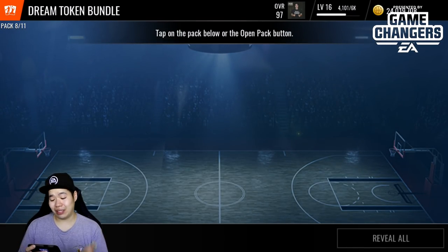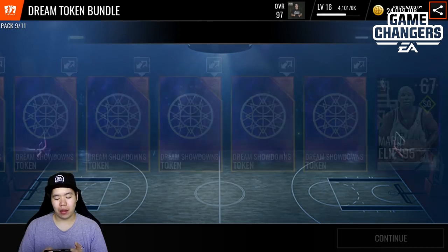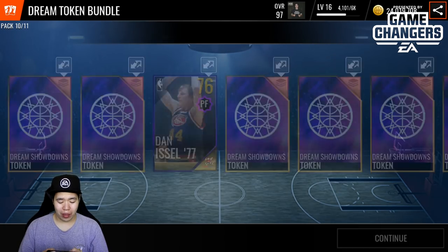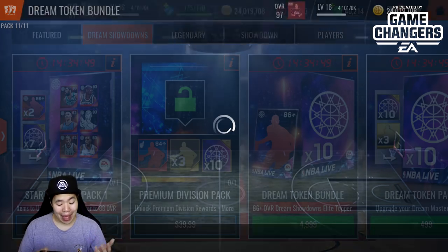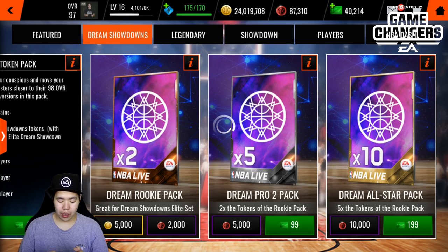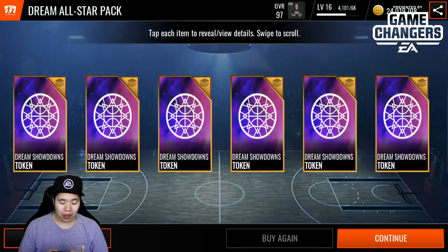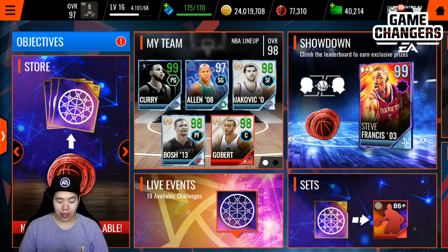We're gonna open these quickly and jump into the sets because we'll have over 100 collectibles available. The rep cost is 10,000 rep, which is super easy to grind. We might get an 86 overall or even a 90 overall from these packs. We got back-to-back Julius Randle. For 500 cash you do have a chance to get an elite Dream Showdown player, but with the 10,000 rep option there's actually no chance of getting players — just collectibles.